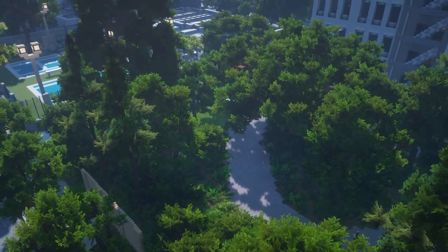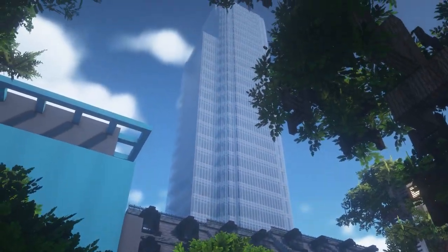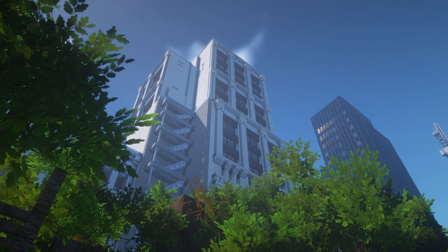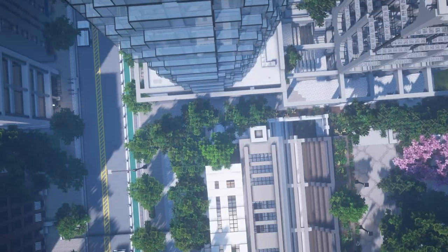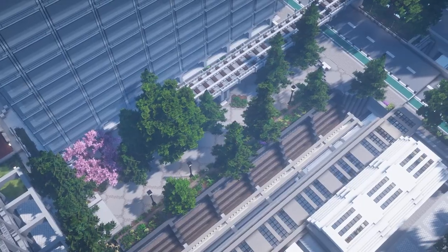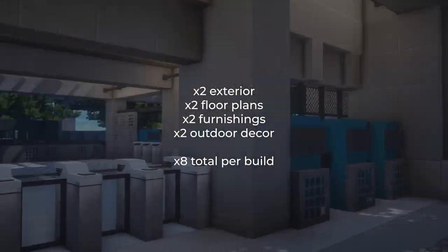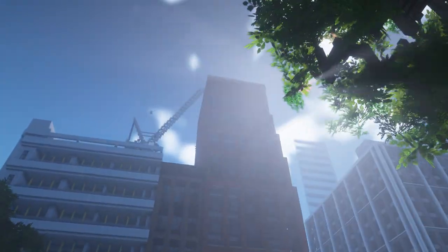So if you were to apply for builder on Cubed, you'd likely have builds that are similar in style. If you typically create buildings, you want to show that you know how to create the exterior architecture, interior floor plans, interior furnishings, and outdoor decorations. For each of these categories, you should have at least two screenshots showcasing your best work, for a total of eight. The goal is not to show the entire build, so don't overdo it with the number of screenshots.